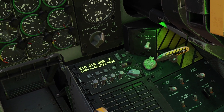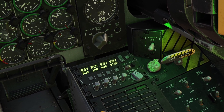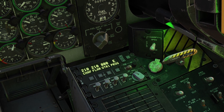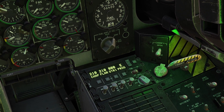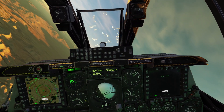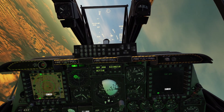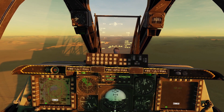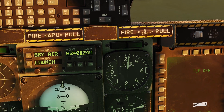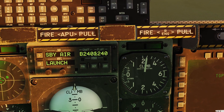Now we have semi-automatic. In semi mode, the plane will automatically choose the profile for you based on the threats around you, except you have to manually choose when to activate it. Flying over to that missile site - when it shoots at me, you can see the plane automatically changed from profile A to B. Now all I have to do is click this to start dispensing.